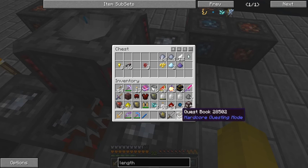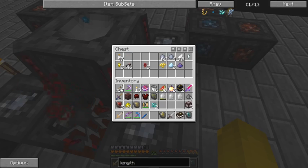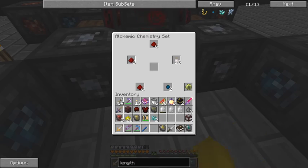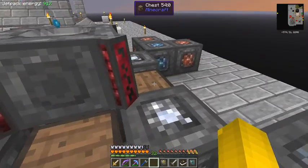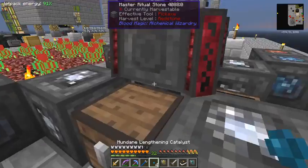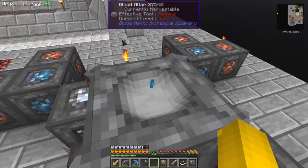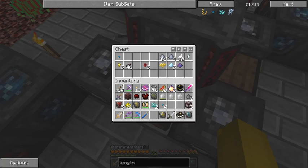Now I can put this into the hopper, into the altar, and put the other ingredients in there. What happens is it will take them all out - a bit daft really because it's only going to be able to do as many as the weak binding agents I've got, which is two. When that's completed we should have in here four mundane lengthening catalysts.